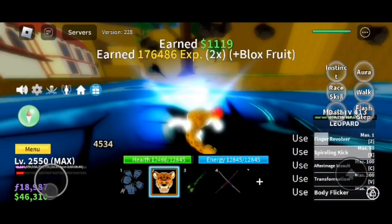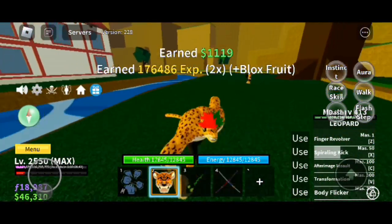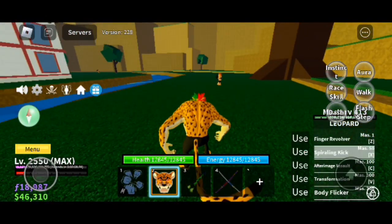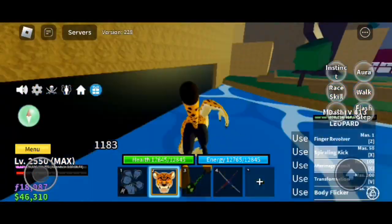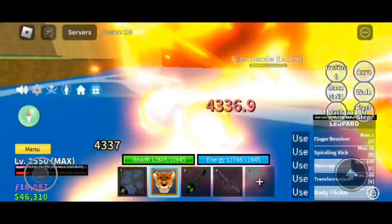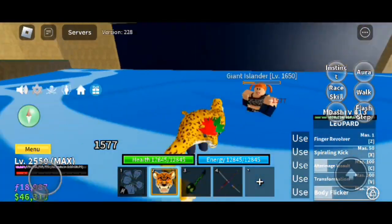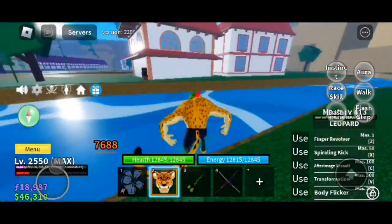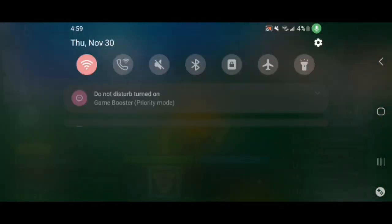Disconnection - no wait. I just tried to do it. Alright, let's test out spiraling kick damage. 5.1K as you went to fall, 5.5K. Alright, body flicker plus out the M1 damage: 7,680 damage. Anyways, that's it for the video, see y'all.